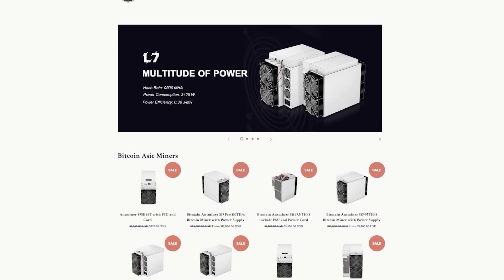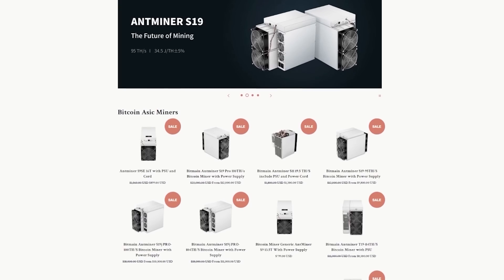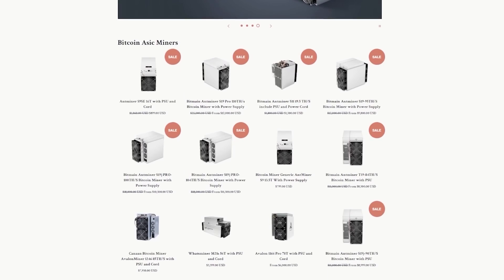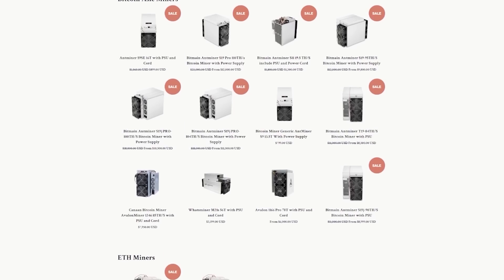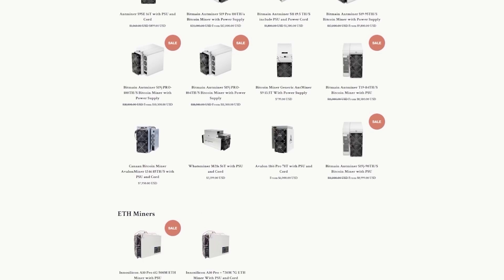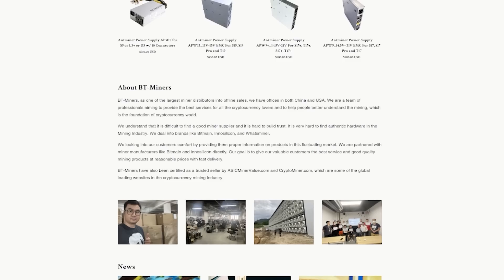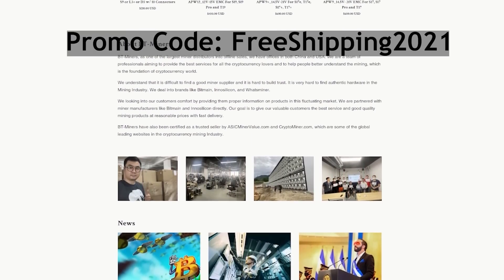Today's sponsor is BT Miners. Purchasing mining equipment online can be dangerous — with all the fake storefronts and scams, it can be hard to find a reliable source. That's why when BT Miners reached out for a channel sponsorship, I started by verifying that ordering and delivery went smoothly with a purchase of my own. If you are looking to purchase ASICs hardware from Bitcoin to Dogecoin miners, they are available at bt-miners.com. BT Miners is trusted by both asicminervalue.com and cryptominer.com. Follow the affiliate link in the description and use promo code FREESHIPPING2021 for free shipping.